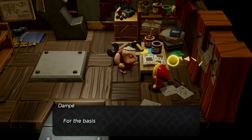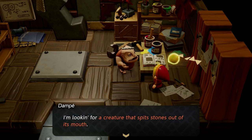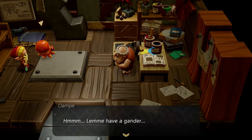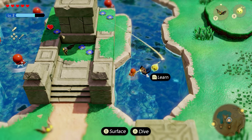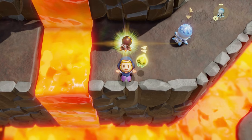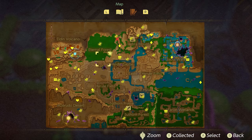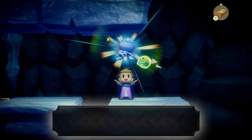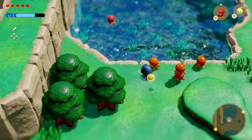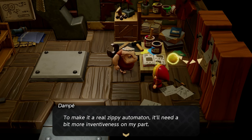The first thing Dompe is looking for is a creature that spits stones out of its mouth — which is going to be the Octorok. What I used was a regular Octorok, but you can find fire Octoroks up in Elden Volcano and ice Octoroks further up in Hebra Mountain Caves. Regular Octoroks are everywhere around the Hyrule Field area.